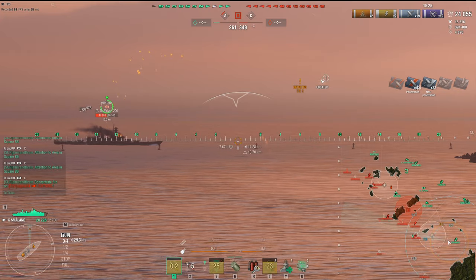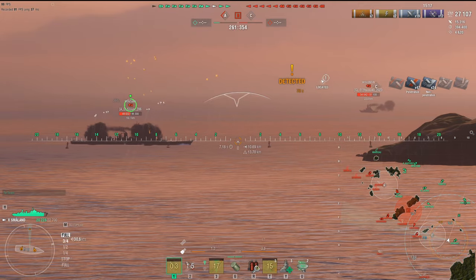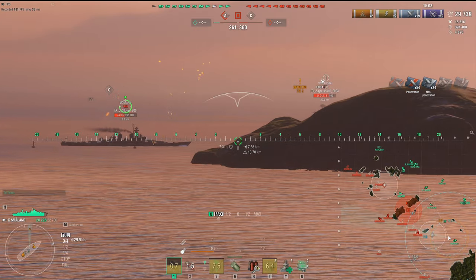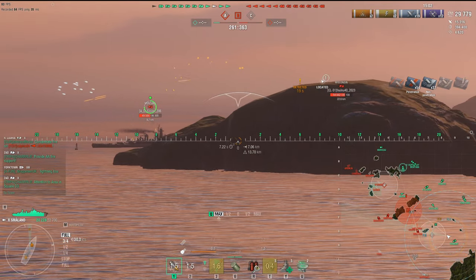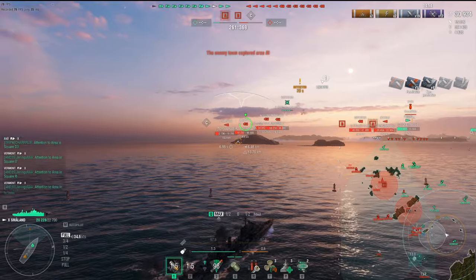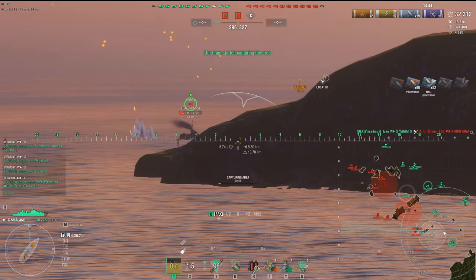Småland is literally the broken OP destroyer of the game. With the amount of DPM and the amount of shells going downrange, you can really do a lot of damage with fires. The RPF indicator is showing we've got something maybe in front of us on the left — that's probably the Lightning or something else. I think I've got three destroyers at Charlie, so we're going to do the best we can and hold them off on our own right here, with a little backup from the Vermont. Let's push the cap back in — we are capping right now.